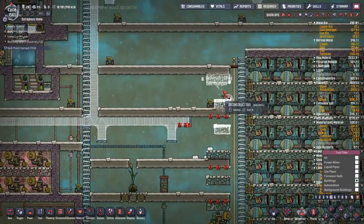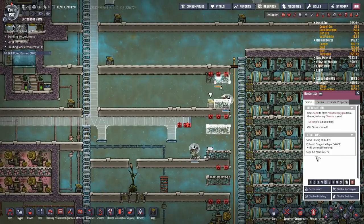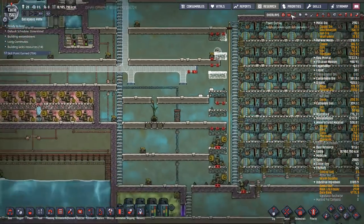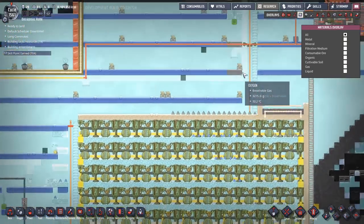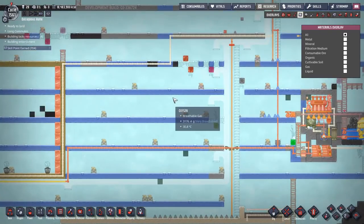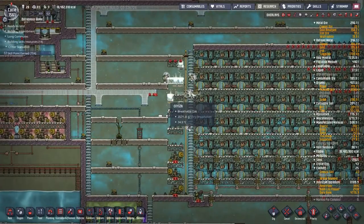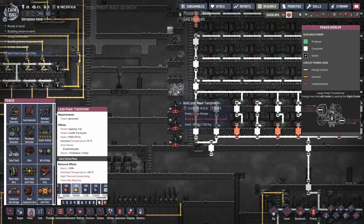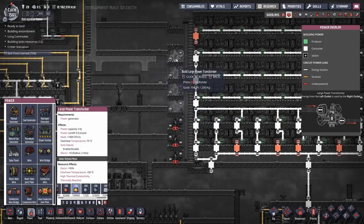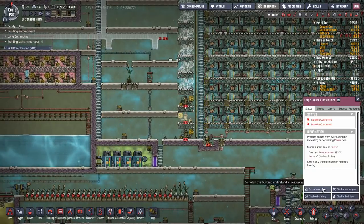I've got to face all the power transformers in the same direction — all facing left so they can feed into the rest of my base. There's still annoying polluted oxygen packets running around from where I dismantled the deodorizers. There are still so many deodorizers left around the place because of it. I'll have to do something about that polluted oxygen eventually, I'm just not sure what yet.